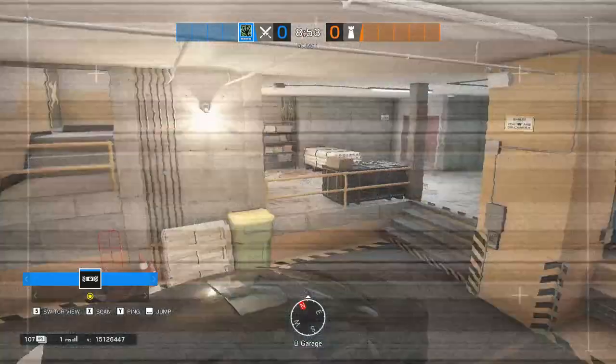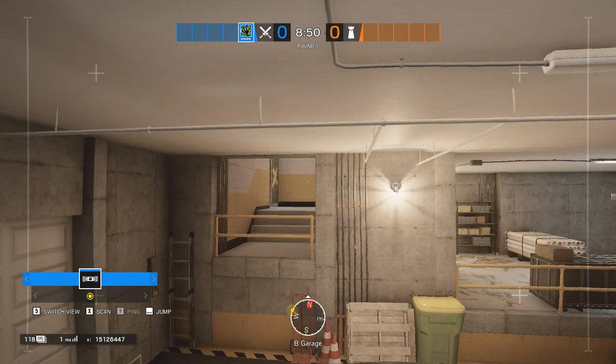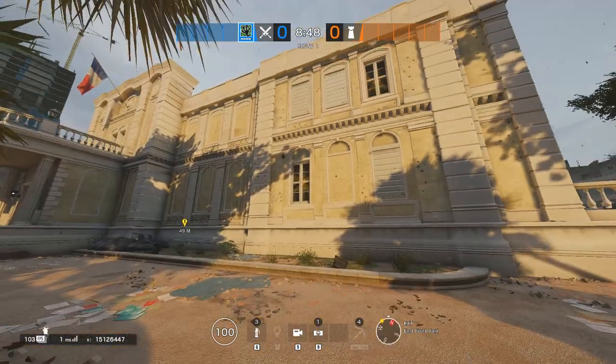A way to use Amaru is to let your team occupy defenders by Garage whilst you yeet yourself for the Visa stairs window.